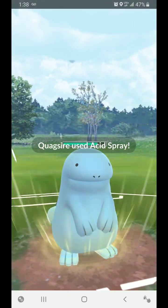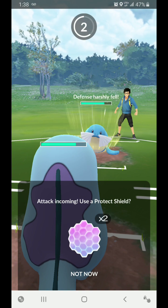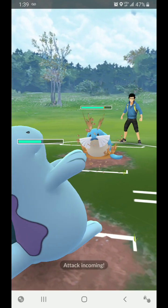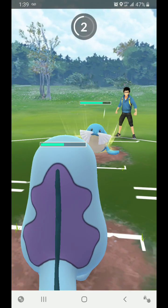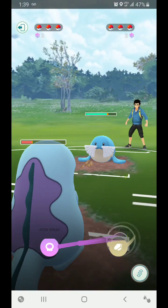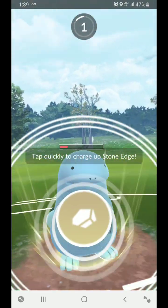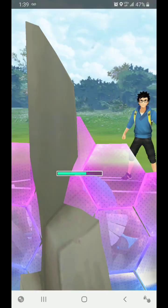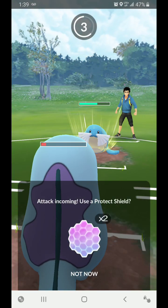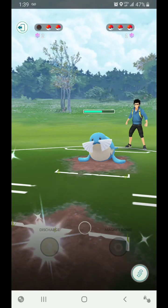Let's see if he shields here — he does not. He definitely called my bluff. I am not going to shield, so you can hit me with Body Slam — that's fine. Back to back Body Slams, that's alright. Let's see if he shields here — he does. Alright, I am not going to shield. Well, you did your part — the defense is much lower now.